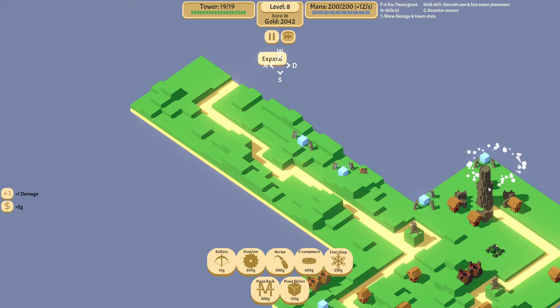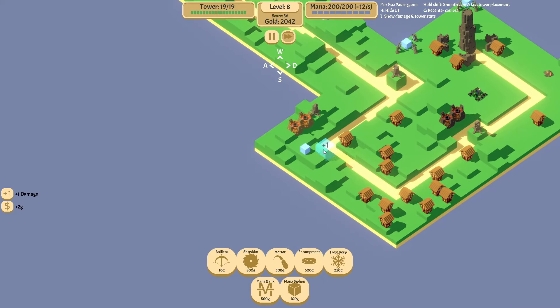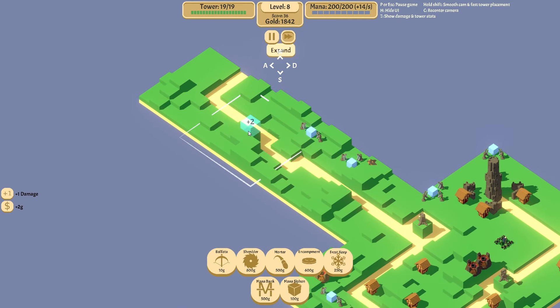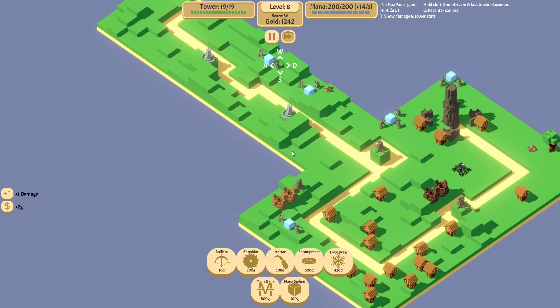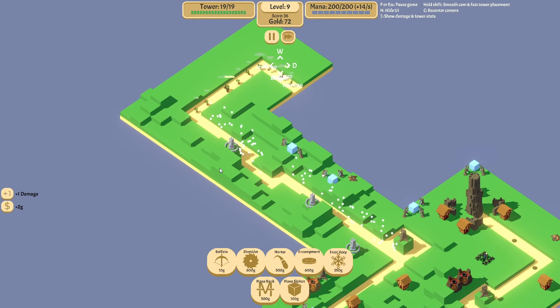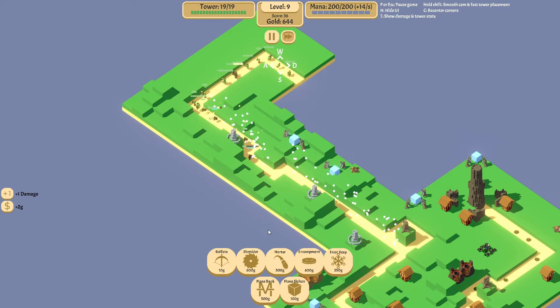Then we get a Frost Keep down. I don't have any other Mana Towers yet, but I'm sure we will. We should do a bunch of Frost Keeps — one there, one there. Oh no, that's a 3, put it on the 2. And we'll do one right here and right there as well. The Frost Keeps actually do a decent amount of damage — I forgot about that.